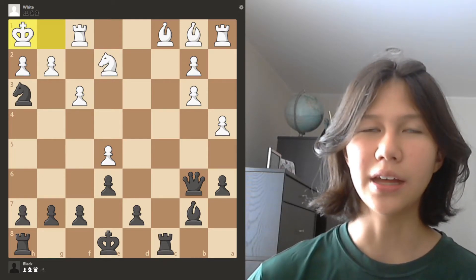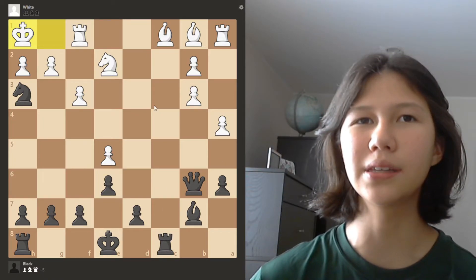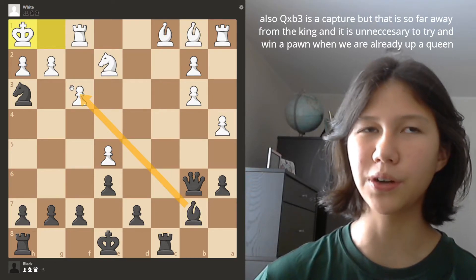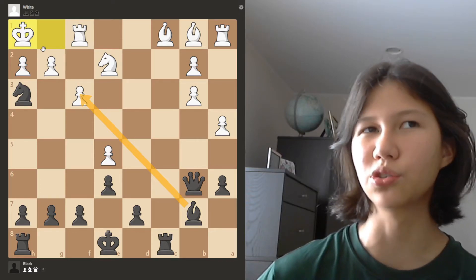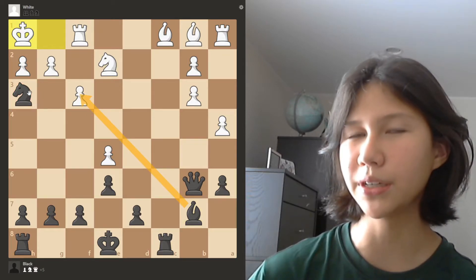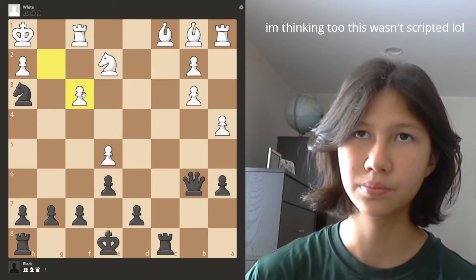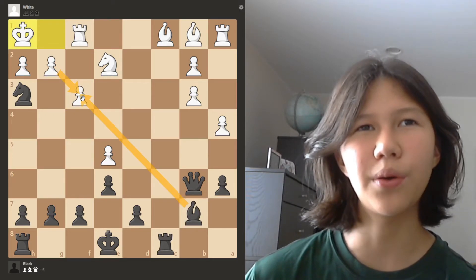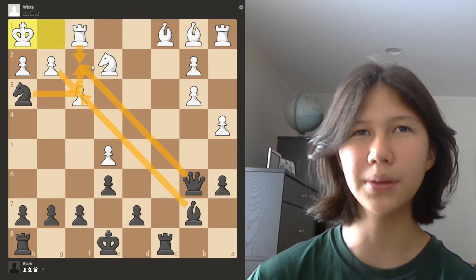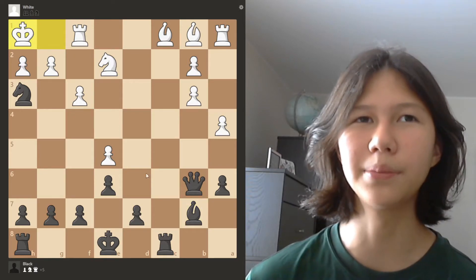Let's go back — that's not what we're doing. The next thing in the pyramid is captures. Right now I see two captures that we have to work with. I'm going to look at this one first, because it looks like maybe we're kind of destroying the king's shelter. But if I take this bishop, let's say the pawn takes — I'm not really seeing any follow-up. Maybe I'm seeing this check, but I don't really think it's leading anywhere. I don't think this is the right move.